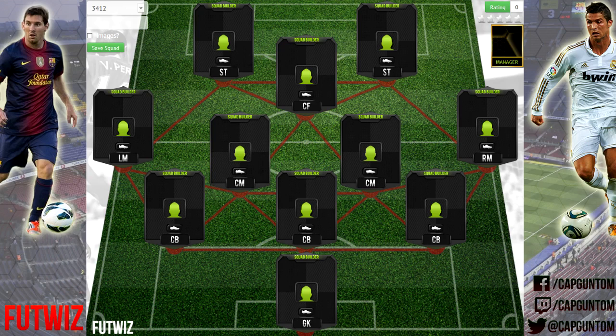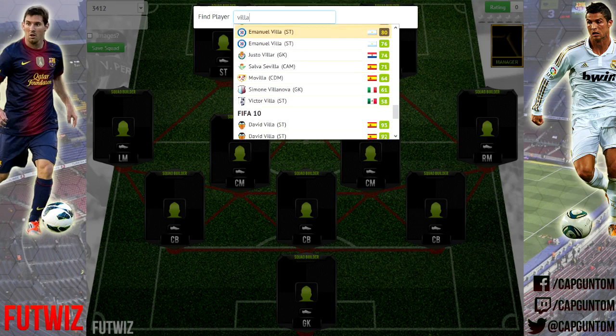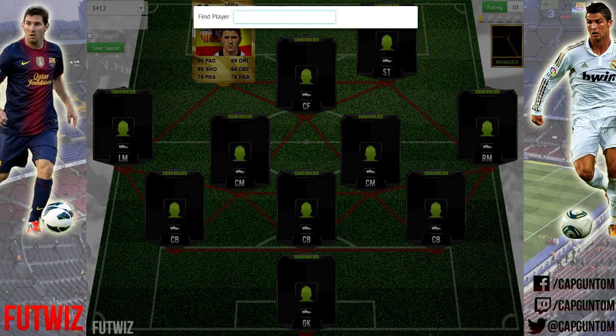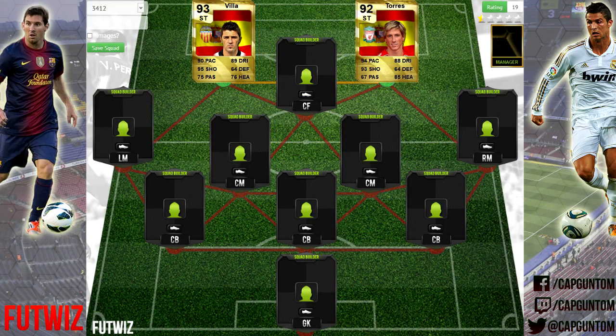We're going to go for the strikers, and we're going for a FIFA 10 duo — these cards look absolutely insane. First off, David Villa. This card is unbelievable — it's a 93-rated striker card with 90 pace, 95 shooting, and 89 dribbling. That thing would have been absolutely lethal. And paired with this card — FIFA 10's 92-rated Fernando Torres — 94 pace, 93 shooting, 85 heading, and 88 dribbling. Those two together — I don't even need the rest of the team. They would be absolutely insane.